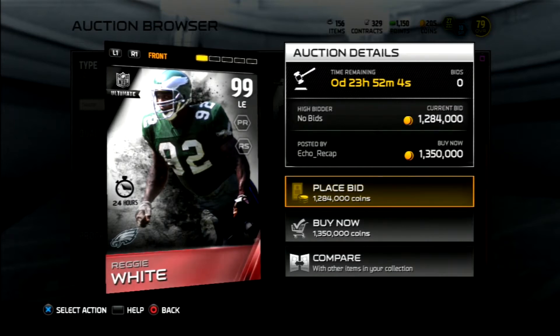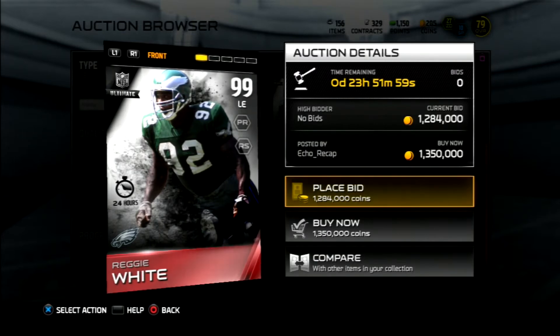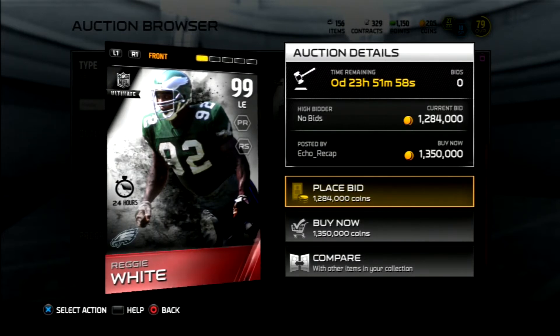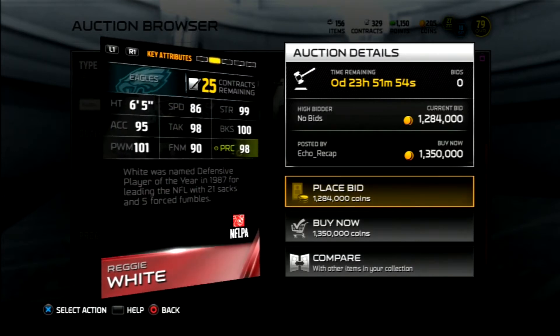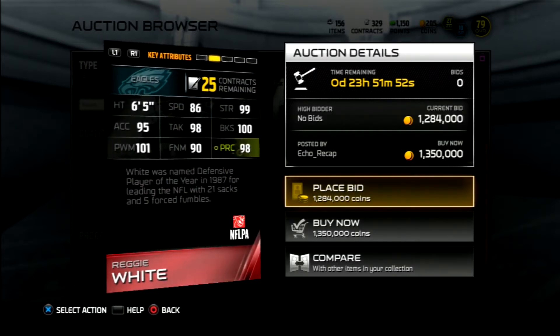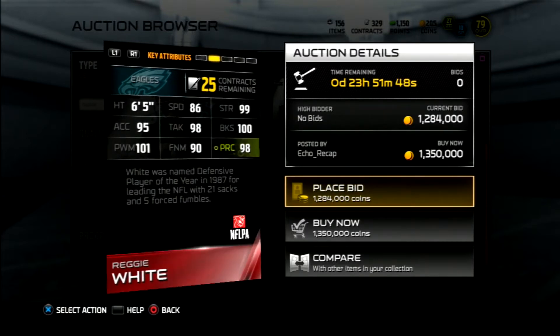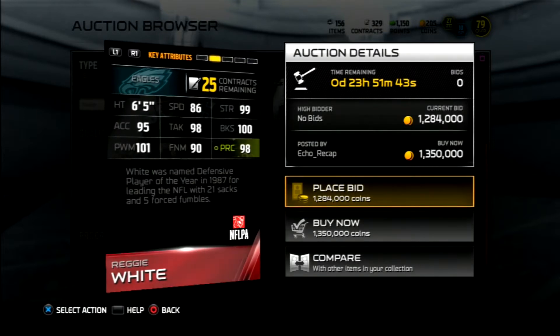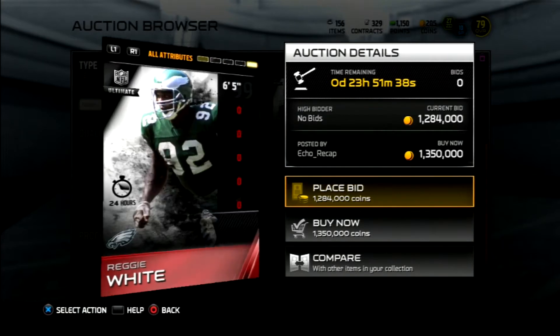What is up YouTube, it is Jaymott here back with another video. Today we have new Ultimate Team Legends that have been released — this is the 24-hour edition Reggie White. Let's look at his stats: 86 speed, 99 strength, 95 acceleration, 98 tackle, 100 block shed, 101 power move, 90 finesse, 98 play recognition. This card is a monster.